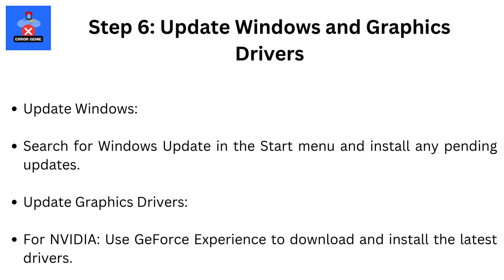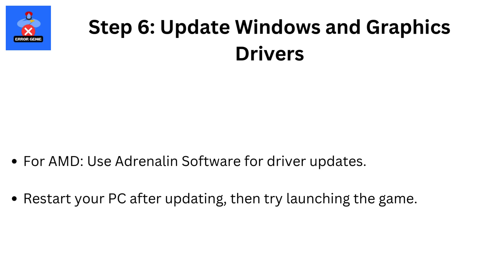Step 6: Update Windows and Graphics Drivers. For Windows, search for Windows Update in the Start menu and install any pending updates. For graphics drivers, NVIDIA users should use GeForce Experience to download and install the latest drivers; AMD users should use Adrenaline software for driver updates. Restart your PC after updating, then try launching the game.